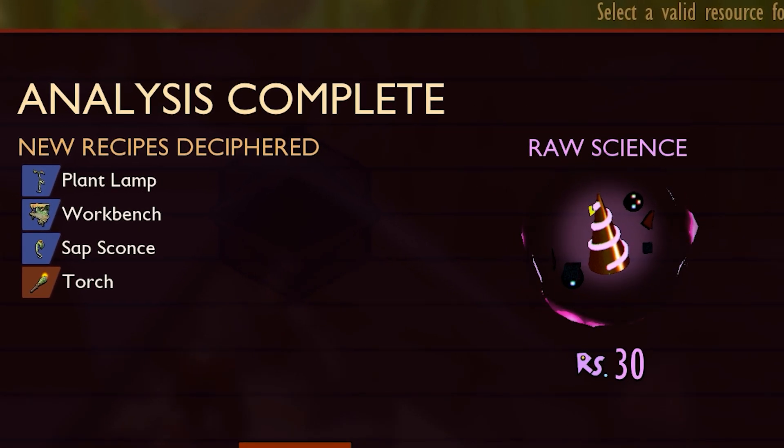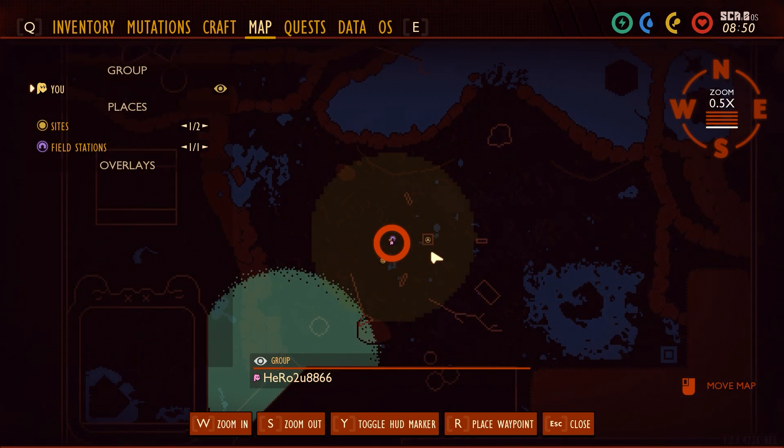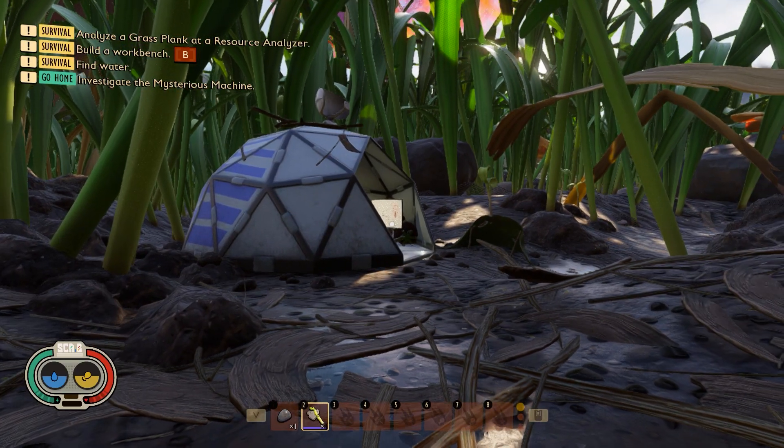So how to unlock the workbench in Grounded? You can see in the map, I'm inside the starter area, next to the field station.